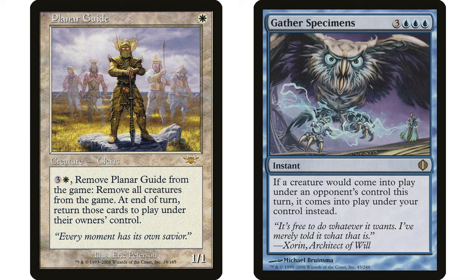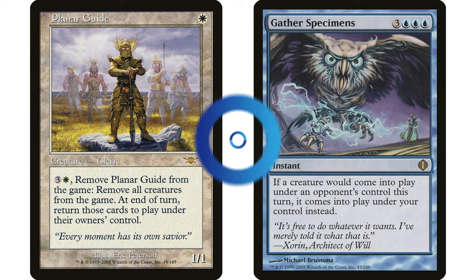My favorite combo with Planar Guide is Gather Specimens. It does require a lot of mana — Gather Specimens costs three blue blue blue. It's an instant: if a creature would enter the battlefield under an opponent's control this turn, it enters under your control instead. Both cards are useful independently — worst case, your opponent casts their commander and you gain control of it with Gather Specimens, or Planar Guide turns a Craterhoof Behemoth attack into a fog.